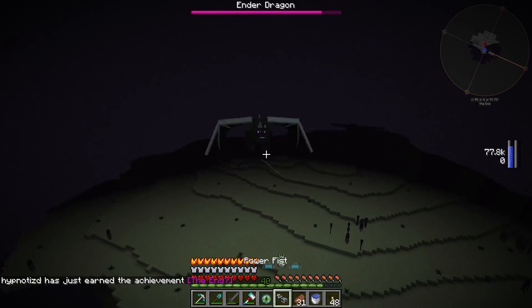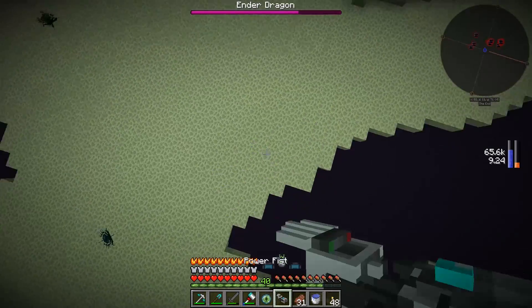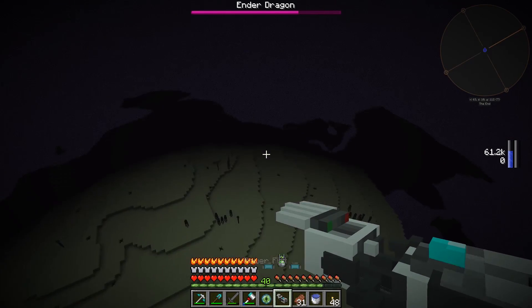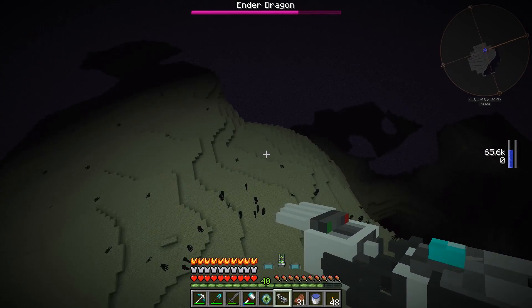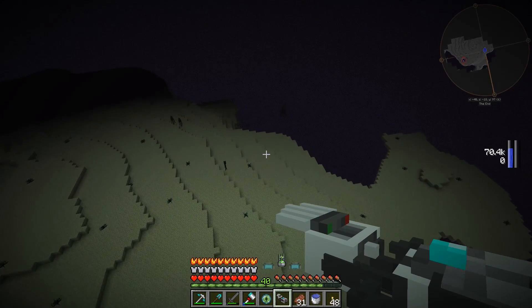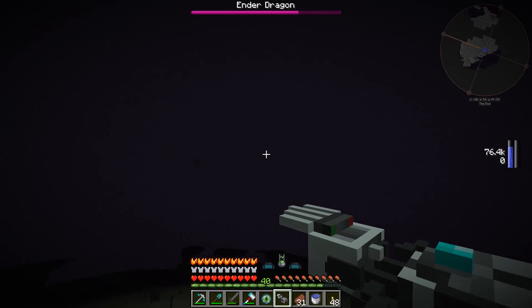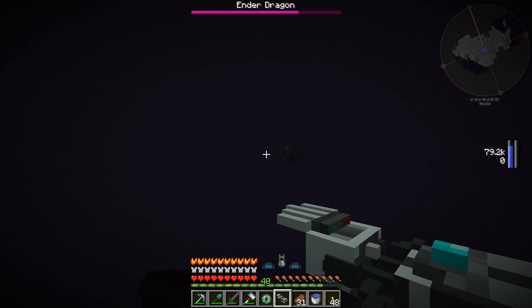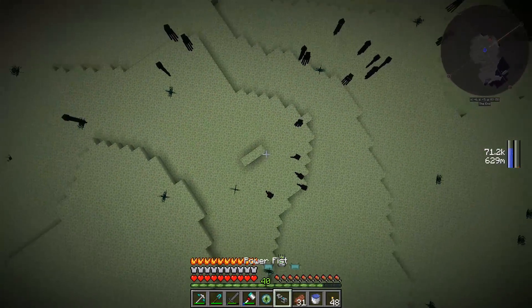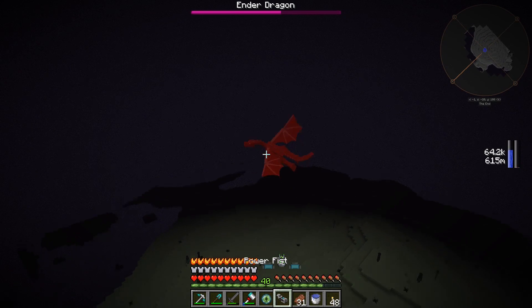We're safe. There's a dragon - oh, that does a lot of damage. I wasn't sure how much damage I was actually going to do to the dragon. That does a decent amount of damage. Before we go any further, I'm noticing this End dimension does not have the obsidian pillars and I'm not entirely sure why, which means the dragon can't heal. I don't know what causes that.